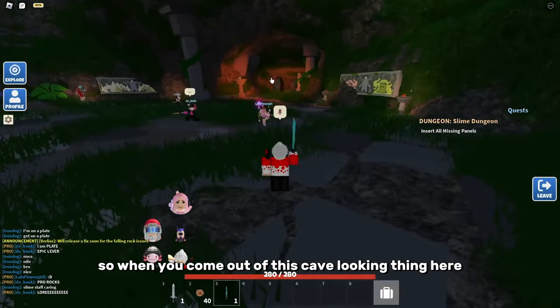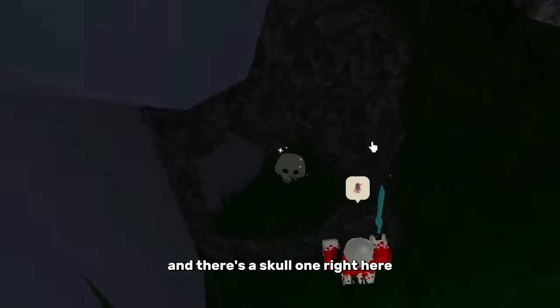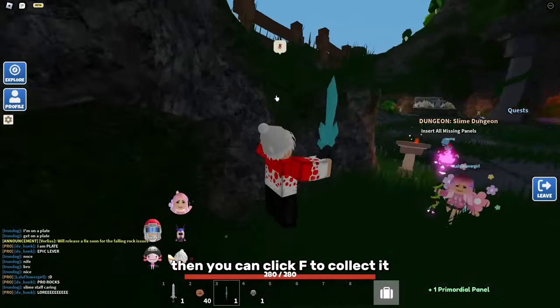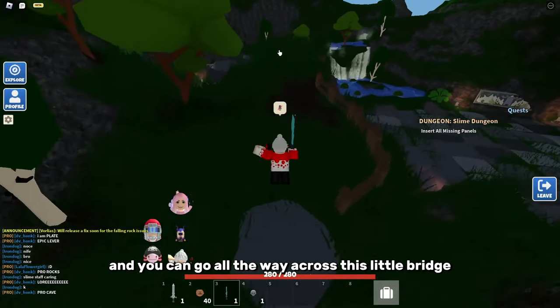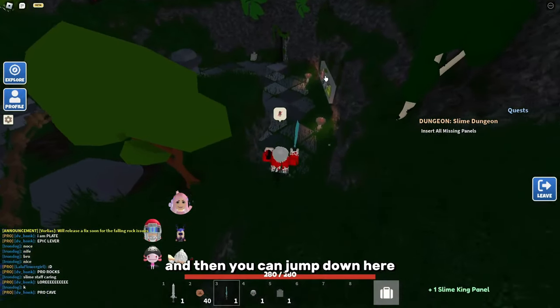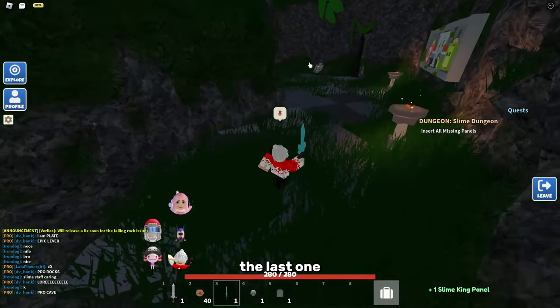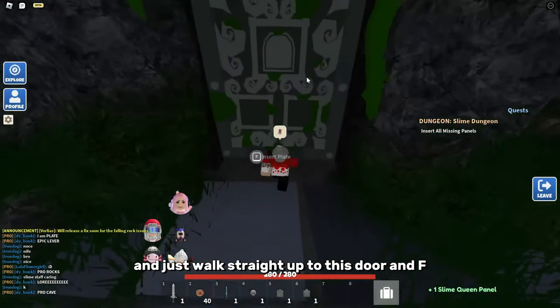When you come out of this cave, go straight ahead into another cave and there's a skull piece right here — click F to collect it. Then go up and all the way across this little bridge island, come up here and click F, then jump down. You should see the last piece right there; walk straight up to that door and press F. That door will open.